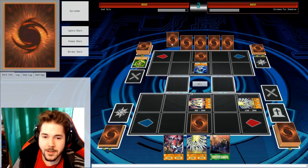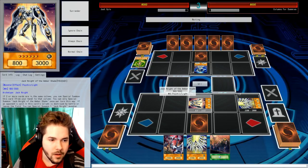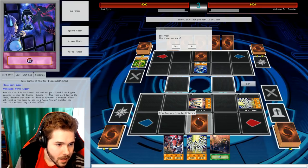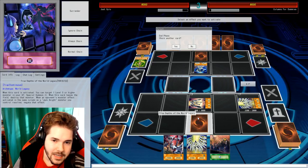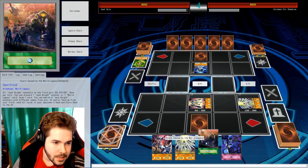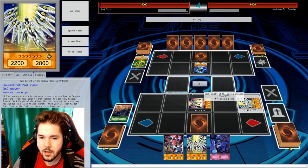Cobalt Depths is always a good thing. What would you say is the most useful of these Jackknights to have? Cobalt Depths. Now I got True Depths of the World Legacy on the field. I think I can just flip up Golden Blossom and go after you. I also got my field spell — I guess I can't really combo anything with that, but might as well play it.